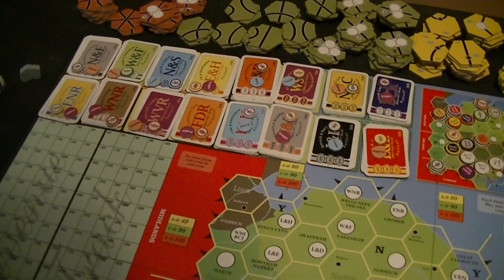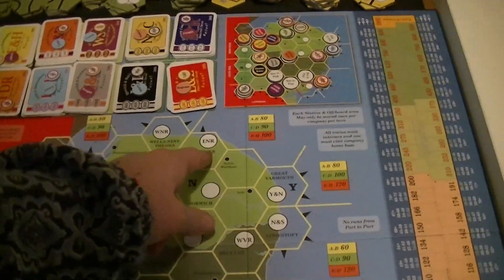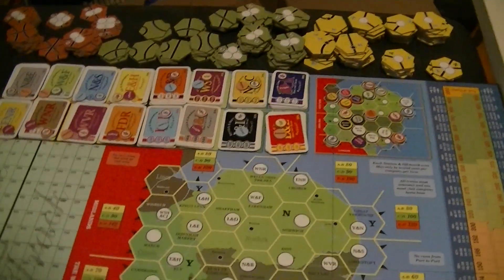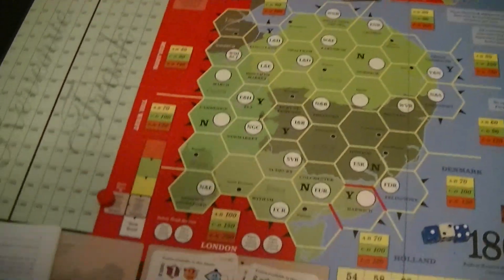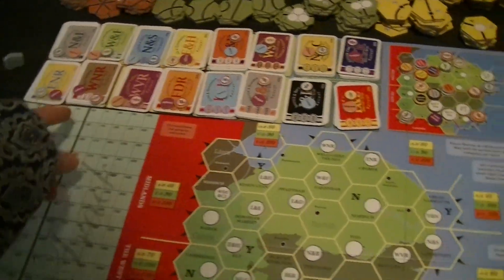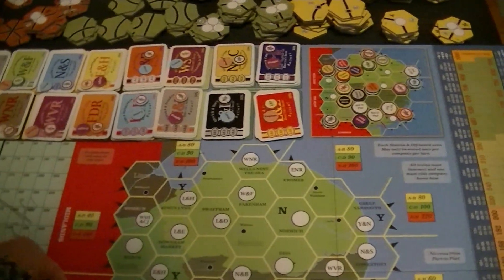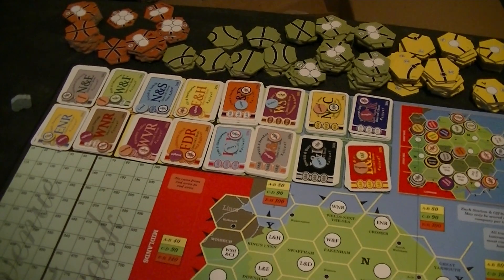The ENR is right next to a port, which would allow a 100-buck run right away — pretty good. The NNE is able to make a 120 run with a two-express train.